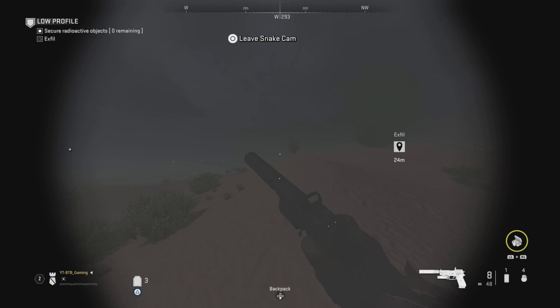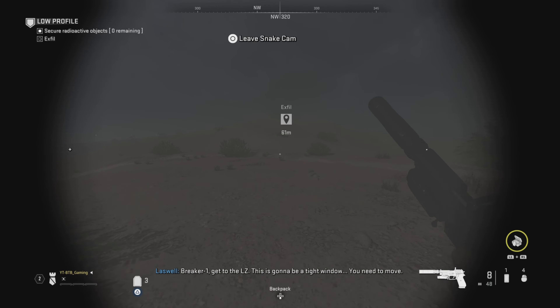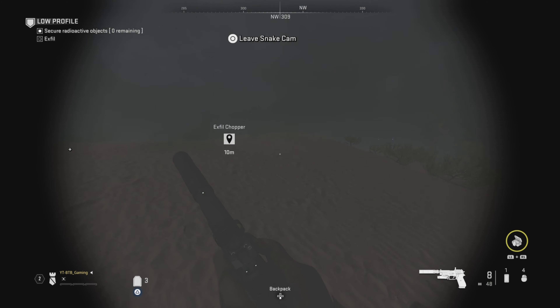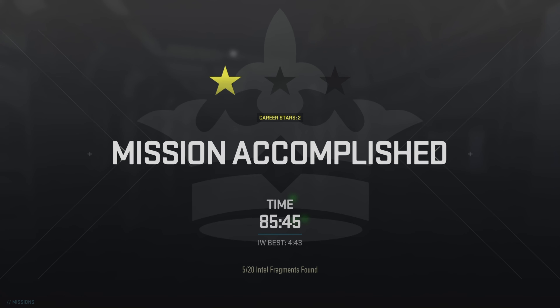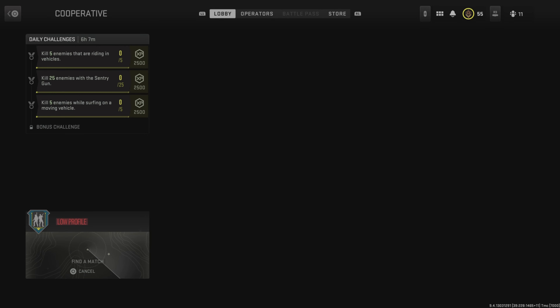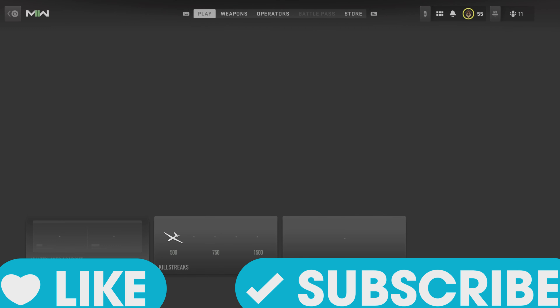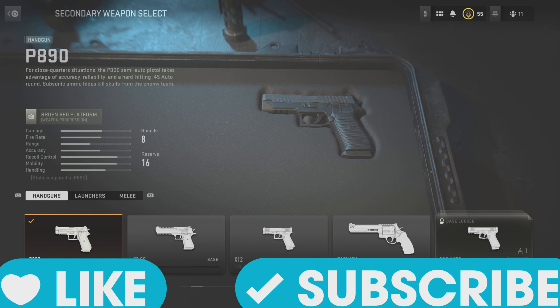After an hour goes by, come back and go to your exfil. If the exfil isn't working and the chopper is not appearing, just run away from it — you should get a quote from Laswell, and as you guys just saw happen for me, the exfil marker will then turn to 'exfil chopper' and the helicopter will spawn in and land to pick you up. Make sure whatever gun you want to level up is in your hand when you get into the chopper — I kept the pistol because I want to level it up since it's annoying to use in multiplayer. After the mission is over, you may not get a screen showing all your XP and weapon XP, but that's fine — the XP still counts. You can go to your loadouts in multiplayer and check the weapon; I went from level three to level six in only an hour. You could leave this on all night and get a ton of XP.